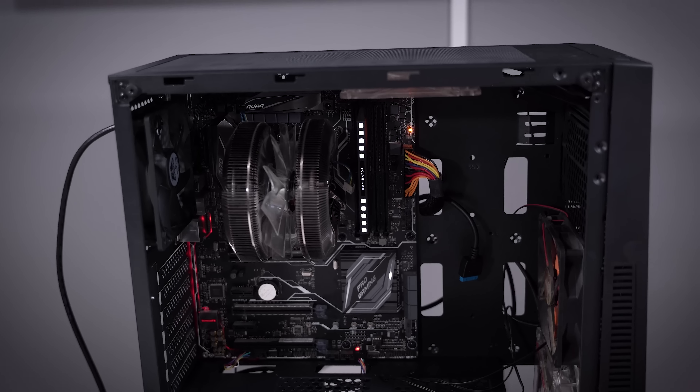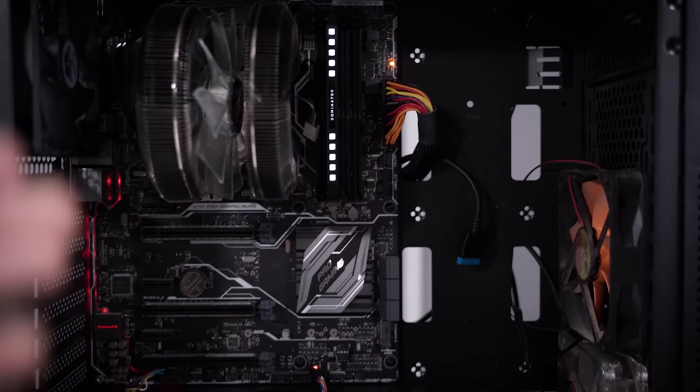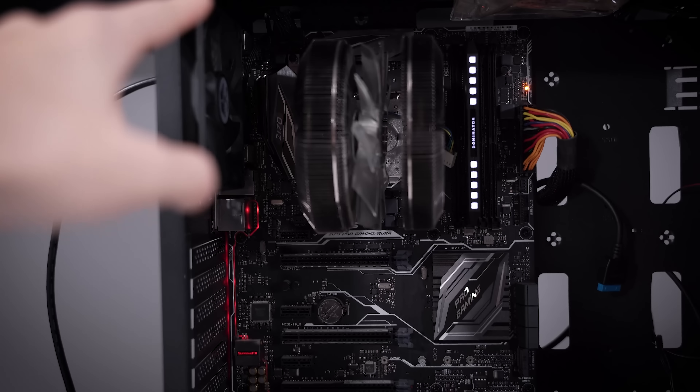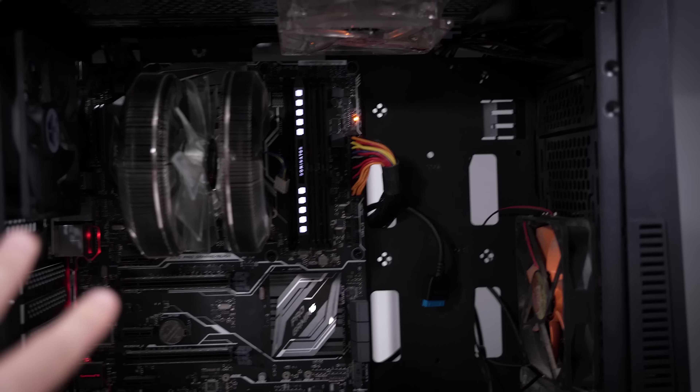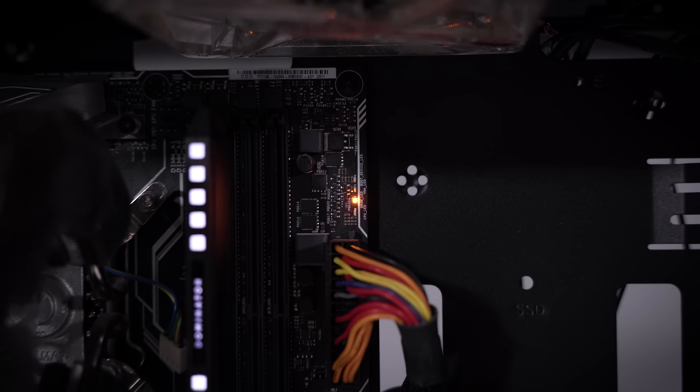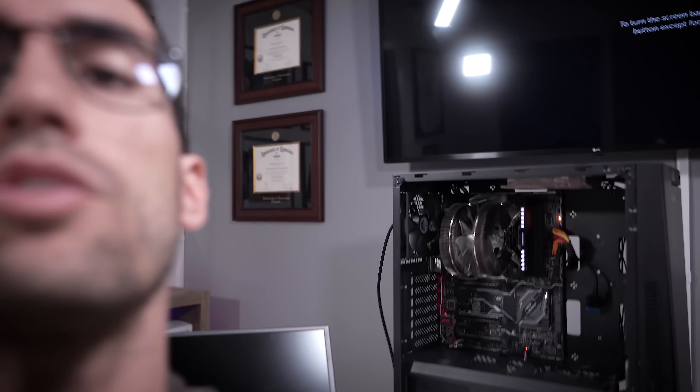At this point I've disconnected every non-vital cable. The only things running are the motherboard, CPU, RAM, and power supply — just the 24-pin and 8-pin EPS. I don't want to leave this running too long because all the fans are off, but we still have that pesky amber LED for DRAM. Based on my experience with these rigs, I'm willing to place a pretty good bet that there is a CPU issue.